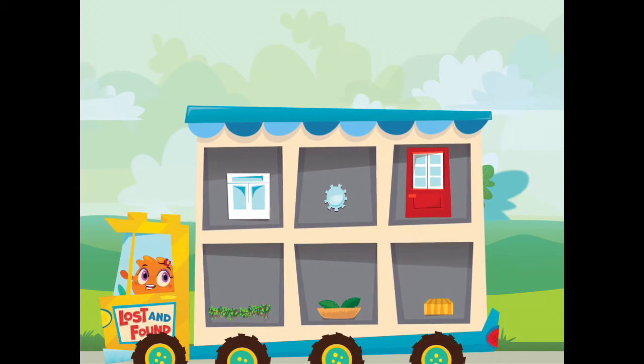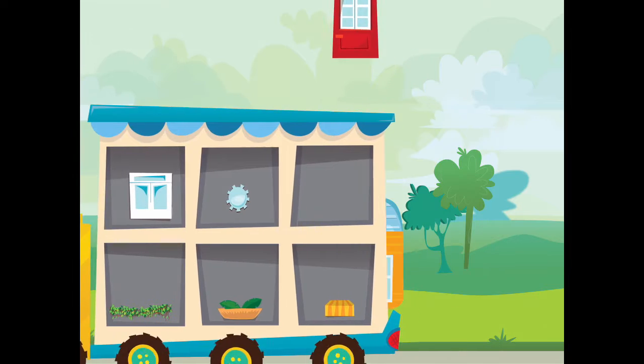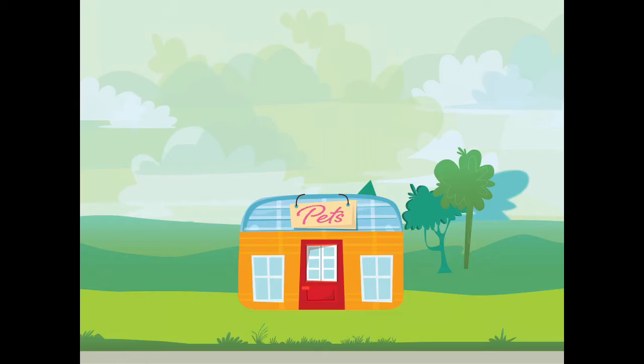Choose an item for your city. Bye-bye. Place the item where you want it. Tap the OK button when you are done. Welcome back!